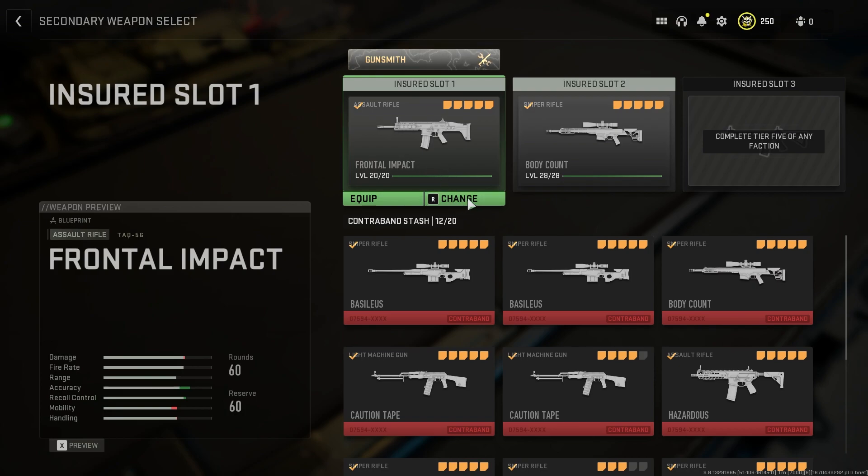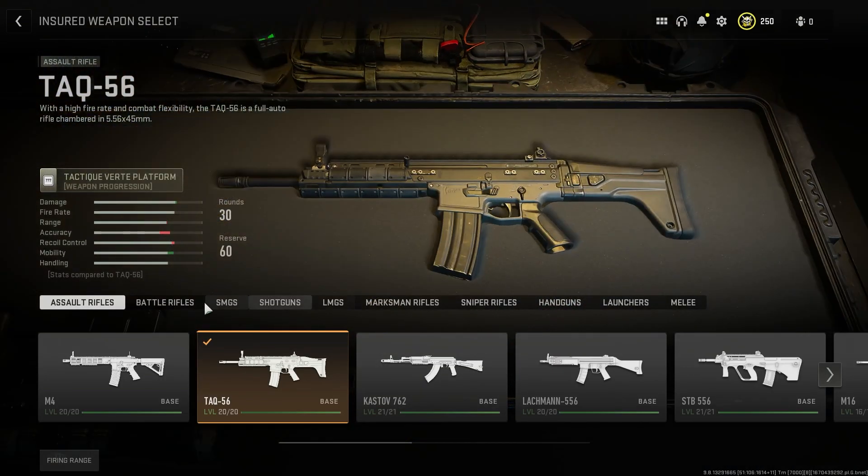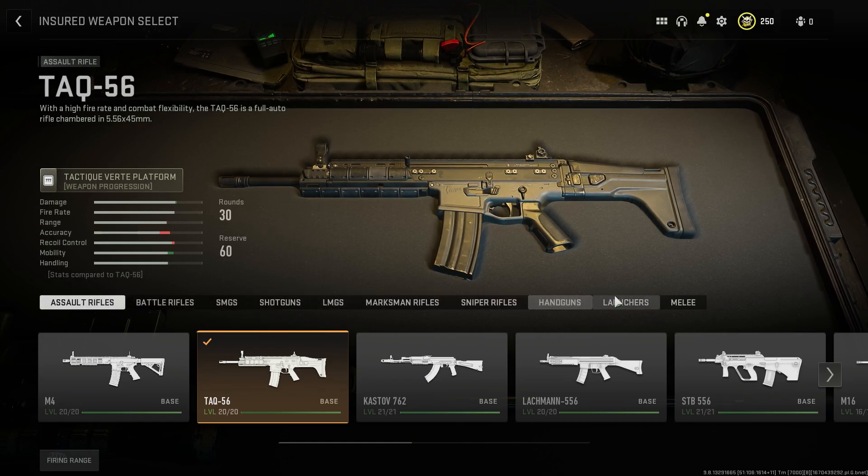Now for me, I can't click on change — I have to use the shortcut here. So I'm going to go ahead and do that. And once we do that, we have assault rifles, battle rifles, SMG, shotguns, all this stuff listed.